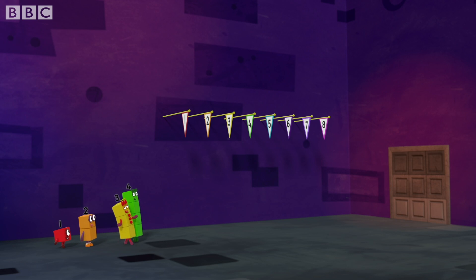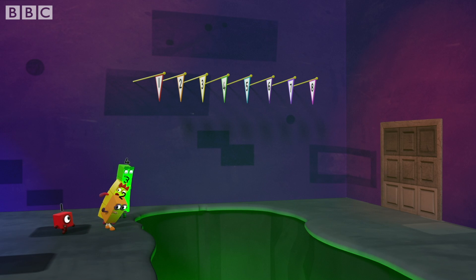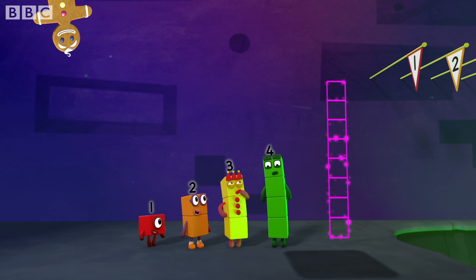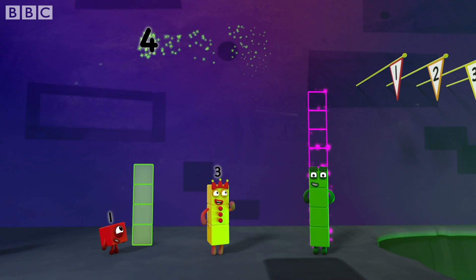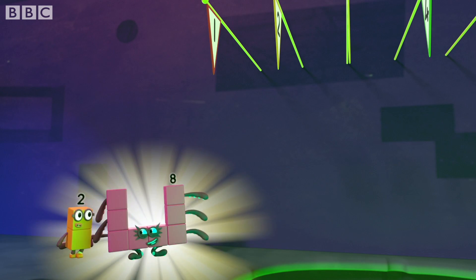Easy peasy. Look at Maisie. We're stuck. No, we're not. We could swing from the flagpoles. We'd need someone with very long arms to stretch that high. 8. How do we get 8? 4 plus 3 plus 3 plus 1 equals 8. Octoblock swing.